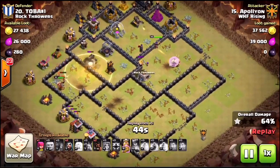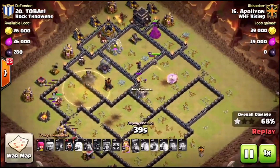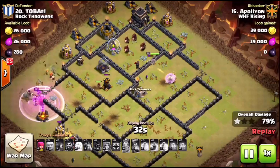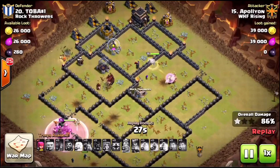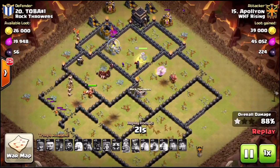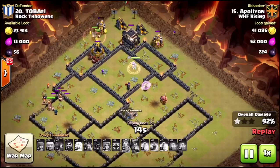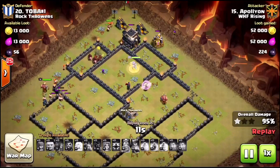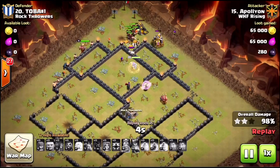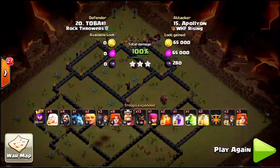Everything's going very very well. Got a bunch of Valkyries and hogs, use that last heal to push them through. This queen is still at full energy and full health, tanking some defenses. Send the rest of the hogs up top to take out remaining defenses - about eight or more hogs left. Take out that last air defense and it goes down with plenty of time left. Queen is still doing her thing taking out trash buildings, lonely archer taking care of that elixir collector.